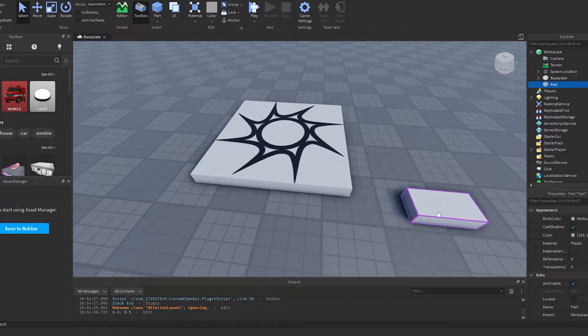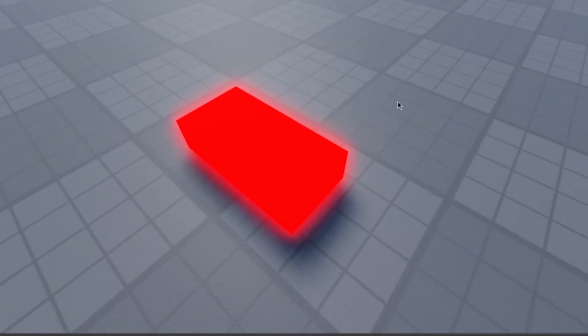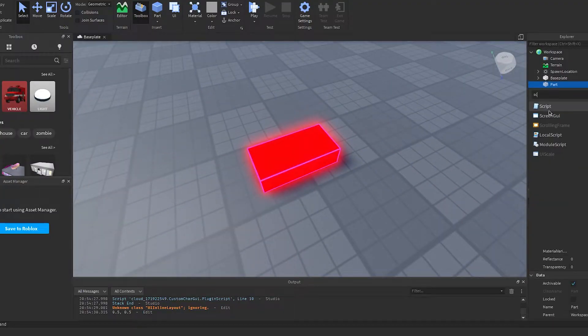First thing I'm gonna do is add a damage block, because you know, make things easier — the evil damage block. I gotta make it actually do stuff.